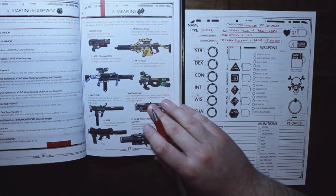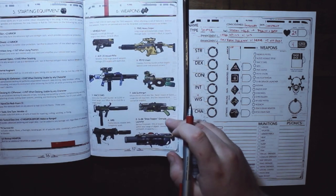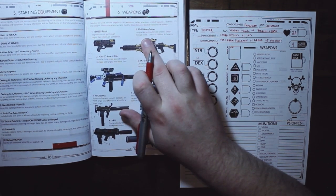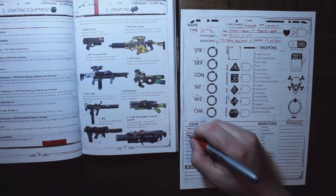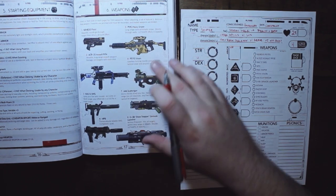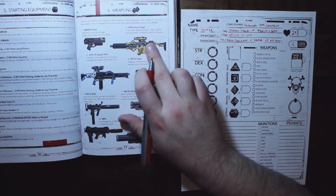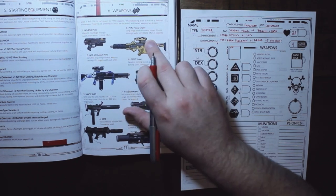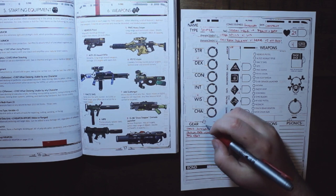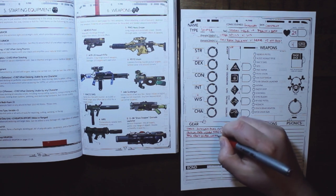Then you choose two weapons. I'm feeling that sneaky sniper concept, so I'm going with the PMG Heavy — a long range, semi-automatic sniper that shoots through walls, deals ultimate effort, and has a six capacity. So the sniper deals ultimate effort with a capacity of six.